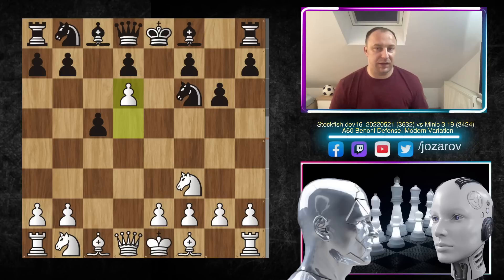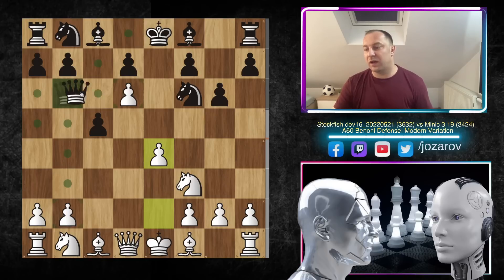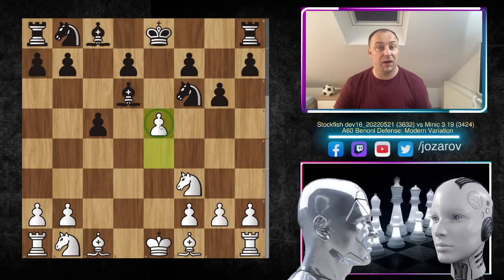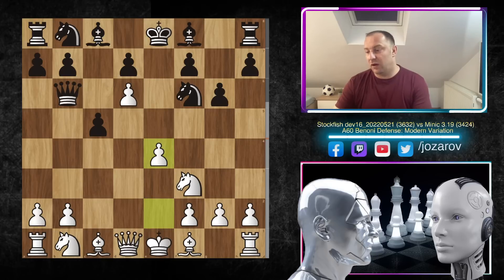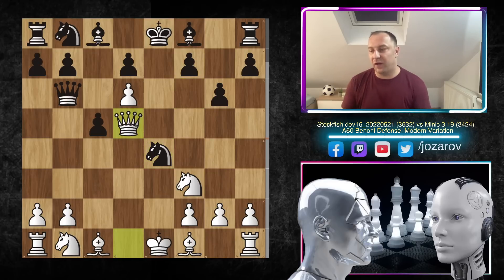Stockfish played d6, and I was curious what happens if black plays queen to b6 immediately. This aggressive move is not actually working because white can play the dirty idea e4. The problem is you cannot take: queen takes d6, queen takes d6, bishop takes d6, but now e5 wins the piece. Instead of the queen takes d6 idea, you could try knight to e4 to grab the pawn.